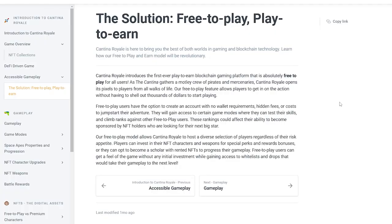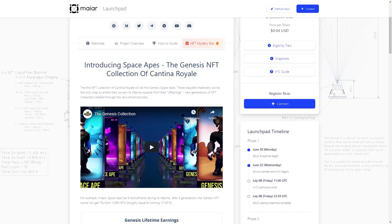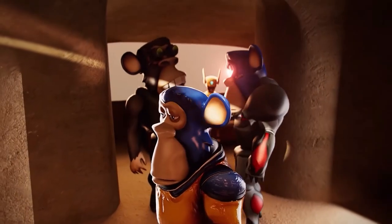Cantina Royale is the first play-to-earn blockchain game that is also completely free-to-play. While other play-to-earn games often have a rather frustrating entry barrier, since they will ask you to buy an NFT to be able to play in the first place, Cantina Royale have decided to go in another direction by allowing anyone to get going right away. Players who did not get one of the 15,000 Genesis Space Ape collection NFTs will still be able to start playing right away with a free NFT.